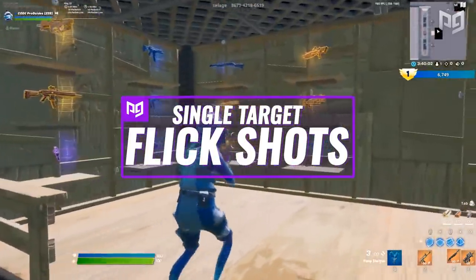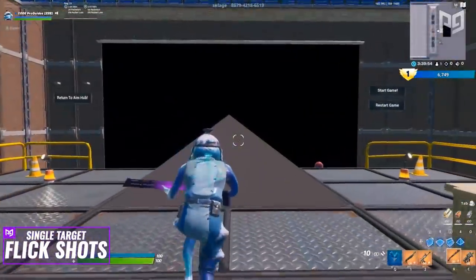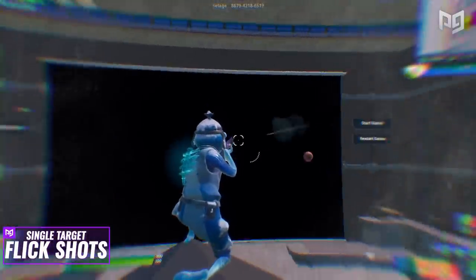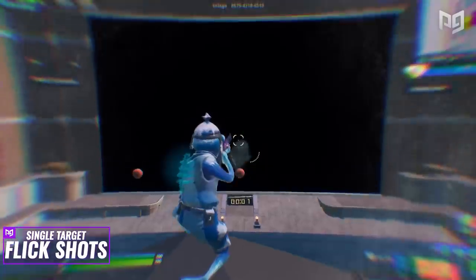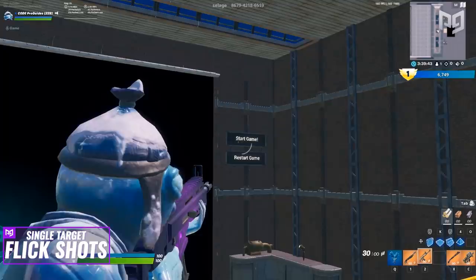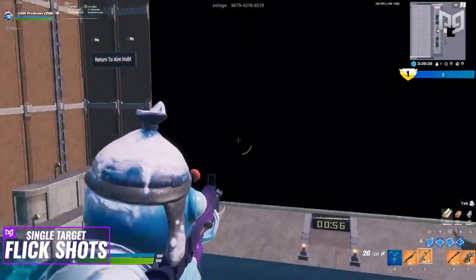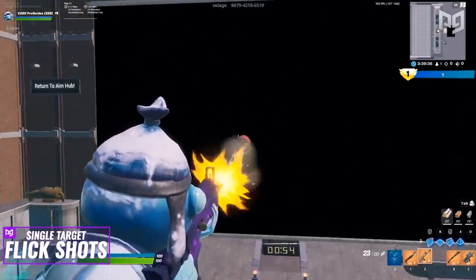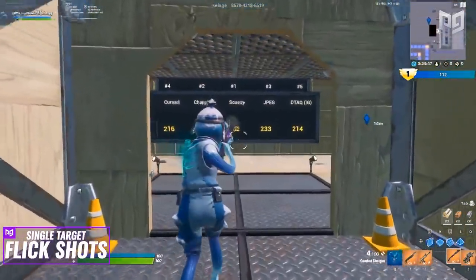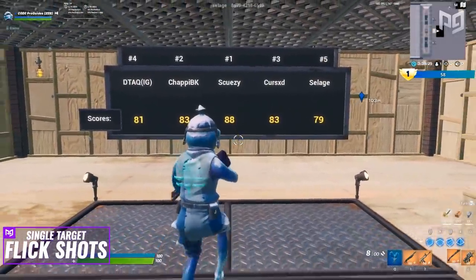Next up is the second mid-range drill, solely for flick shots. Grab any mid-range weapon you like and stand on the pyramid. Simply shoot the target over and over as it spawns in. You can also try to get on the leaderboard. To play like a normal Kovaak's scenario, shoot the start game button on the right side and spam targets for the next minute. Once you're done, your final score appears on the right side of your screen. Grind this out and you might even make the leaderboard.